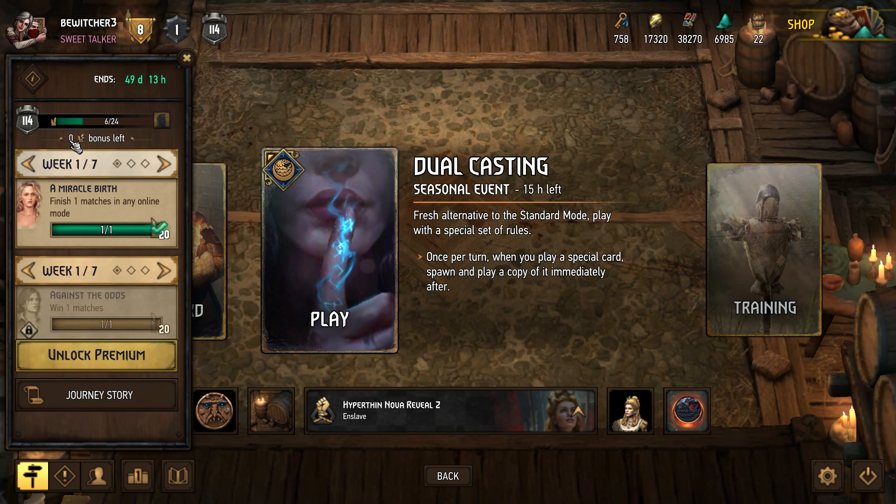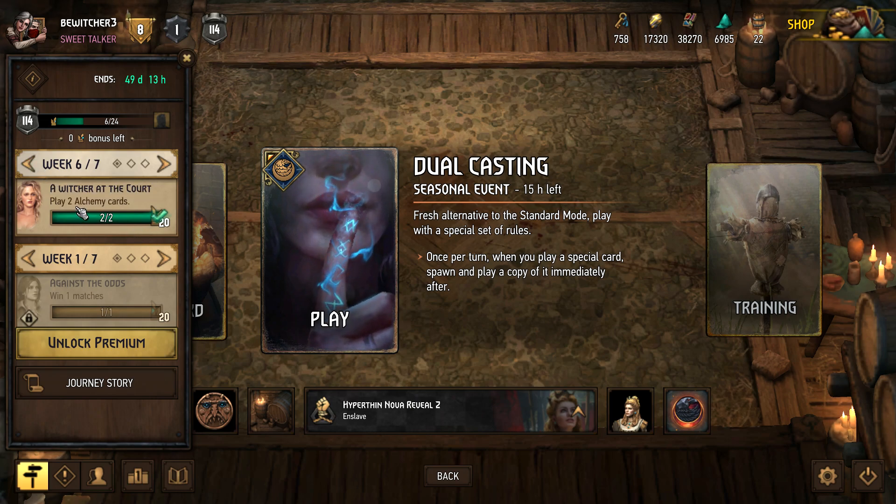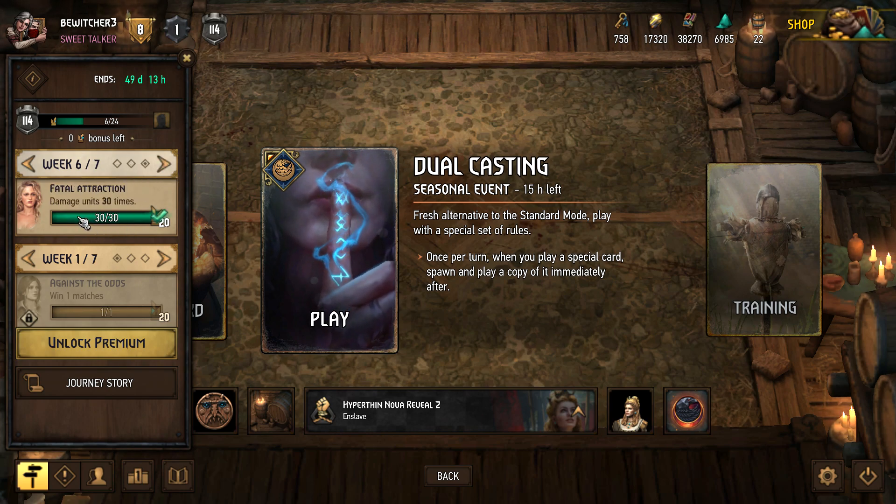The next step is to do your weekly quests. Every Tuesday the weekly quests reset. Last week for example we had three weekly quests: play alchemy cards, play three matches in any mode, and damage units 30 times. You don't have to complete them all on the same day — just knock them off whenever you have time. The reward for each weekly quest is an extra 20 crowns.